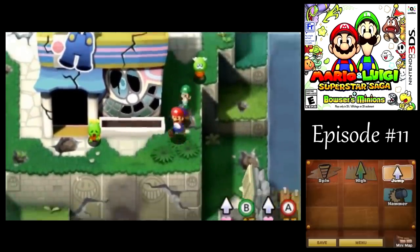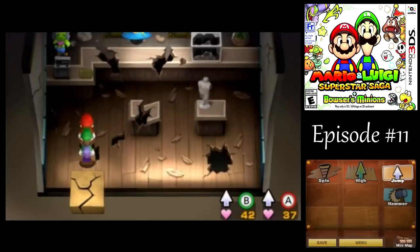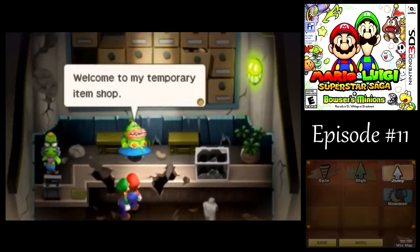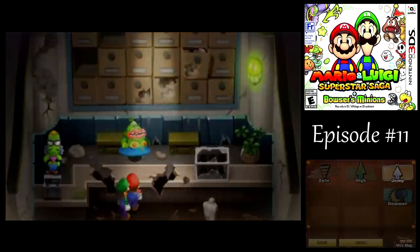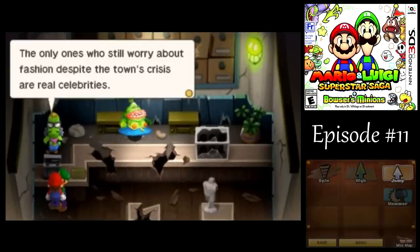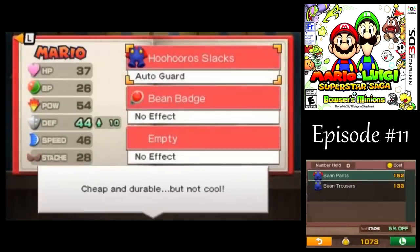You might notice there's some NPCs up and about now — they're kind of picking themselves up a little bit. But yeah, the town is still in shambles. We still have access to the item shop as before, and now we have access to the equipment shop too, after defeating Queen Bean.